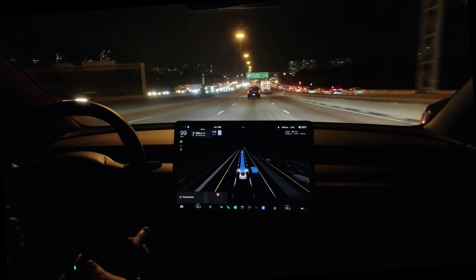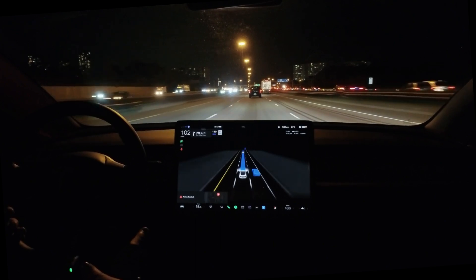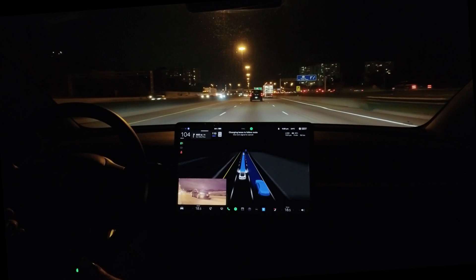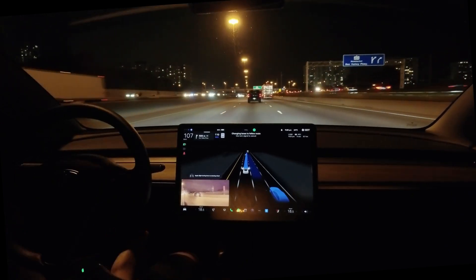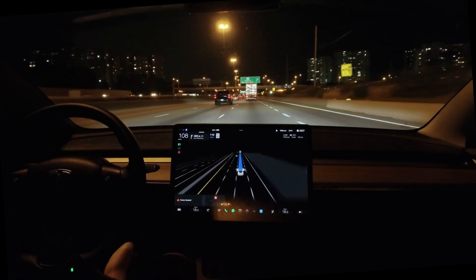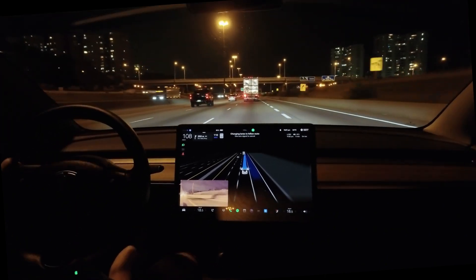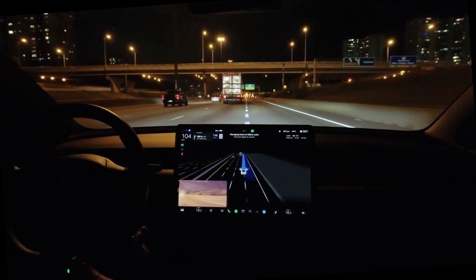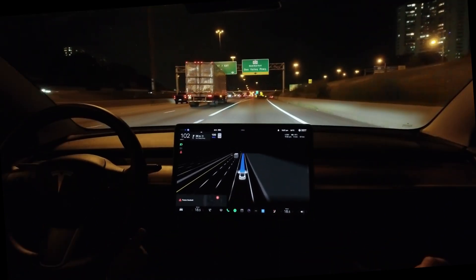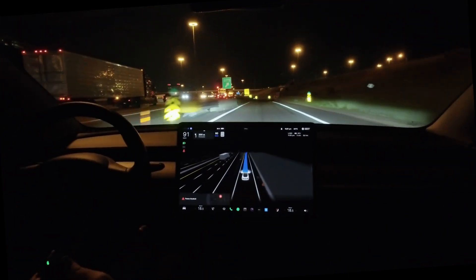Dad asks: does it recognize emergency vehicles? Not yet — it has to be trained more on that. It doesn't know how to pull over right now, but it does recognize fast-moving cars approaching from behind in its lane and will move to the right side to let them pass — like the German autobahn standard.